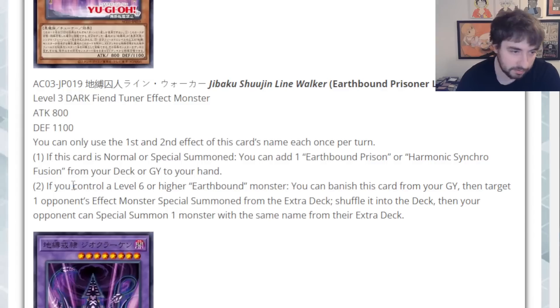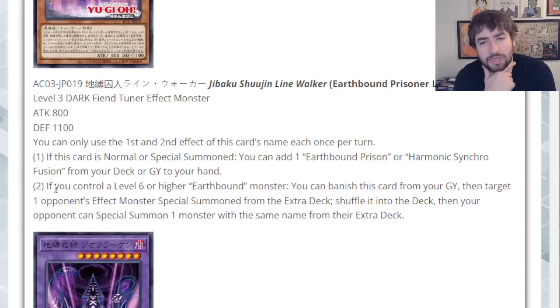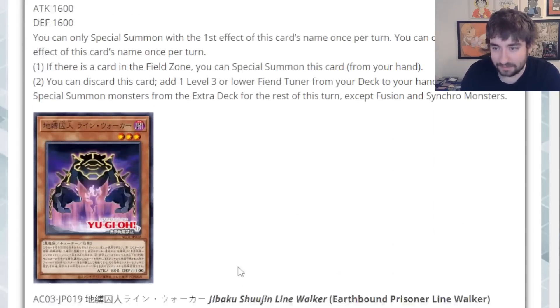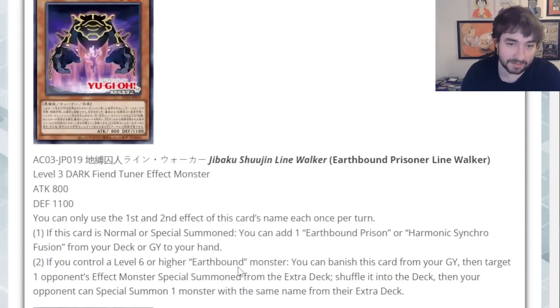Second effect: if you control a Level 6 or higher Earthbound monster, you can banish this card from grave, then target one opponent's effect monster Special Summoned from the Extra Deck — shuffle it into the deck. Then your opponent can Special Summon one monster with the same name from their Extra Deck. Why would your opponent ever not Special Summon on that? I don't really get that — there could be very specific scenarios, but just okay to me.